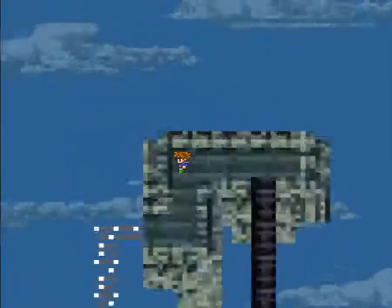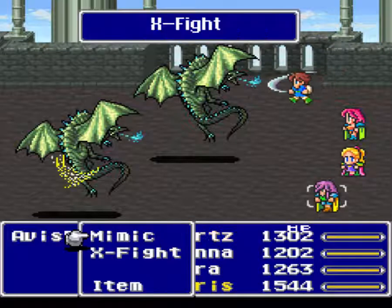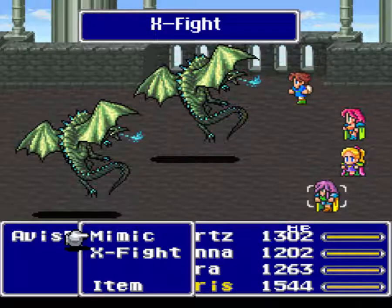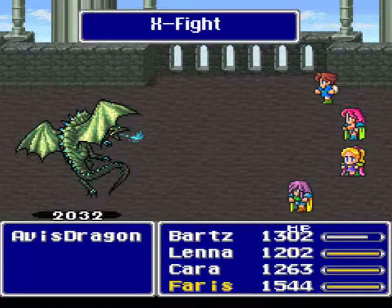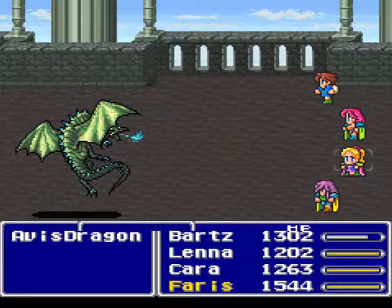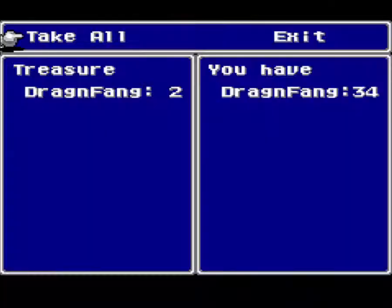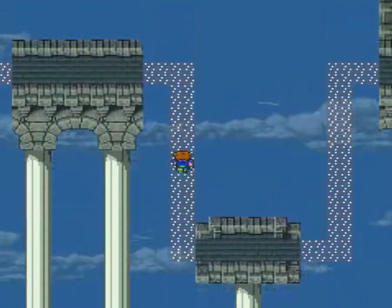Now there are only two new enemies we can encounter around here, and this is one of them — these guys are Avis Dragons. They have 7,000 HP and they're weak to water. You can use Stone, Dark, Zombie, Mute, Bold, and Slow/Control on them. You can steal a rare Artemis Bow from them, which is somewhat interesting. If you use the Artemis Bow against them, you'll crit every time because it crits against certain enemies. They are weak to water, so you can use Leviathan, which would be really good to take down the enemies quickly.